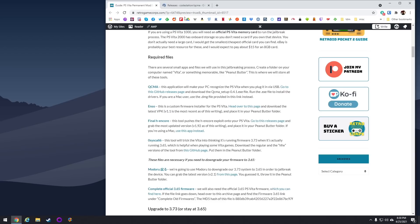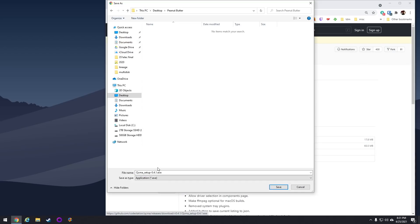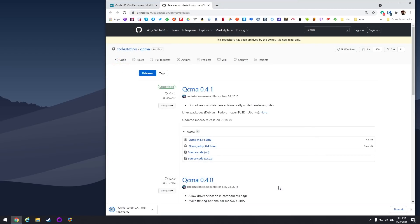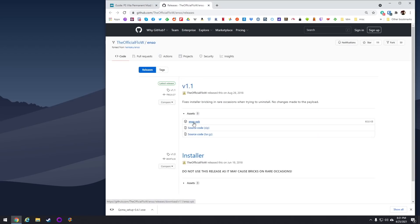Going back to the written guide on my website — which I'll have linked in the video description — you'll see that I have everything written in chronological order with required tools, required files, and everything else. Let's start downloading some of these required files. We're going to start with QCMA. This is an app that allows your computer to communicate with the PS Vita. Just click the link and download the most recent version — the EXE version for Windows or the DMG version for Mac. I recommend setting up a dedicated folder on your computer, maybe something memorable like 'peanut butter.' Next, we're going to download Enso — this is the one that gives you the permanent mod on your PS Vita.